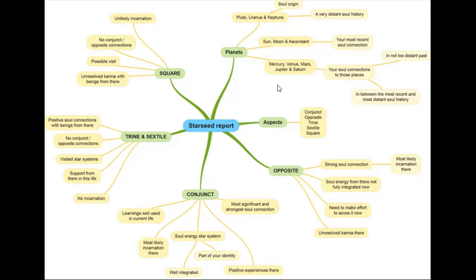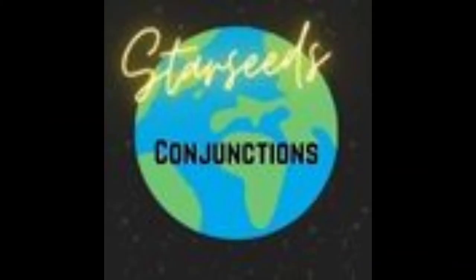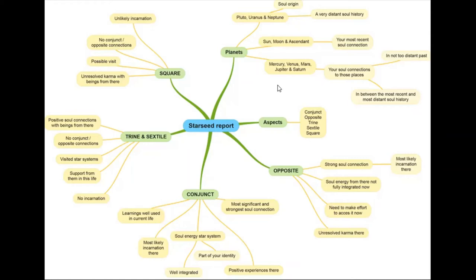So — aspects. We're just dealing with five in the game: conjunction, opposition, trine, sextile, and square. Julia says the most pivotal one to look at first would be the conjunction.